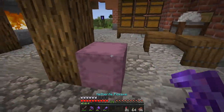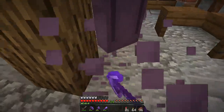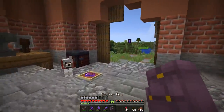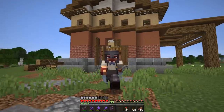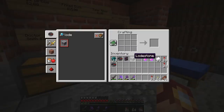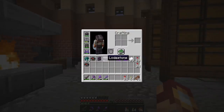So today we are gonna go to the nether, and we're gonna not only fill up this shulker box filled with basalt and blackstone, but we're also gonna find a new bastion. The only problem is I don't have mending on my elytra, so this could go very badly. But before we do go, I'm gonna make a lodestone. I've also got two compasses, as you can see.